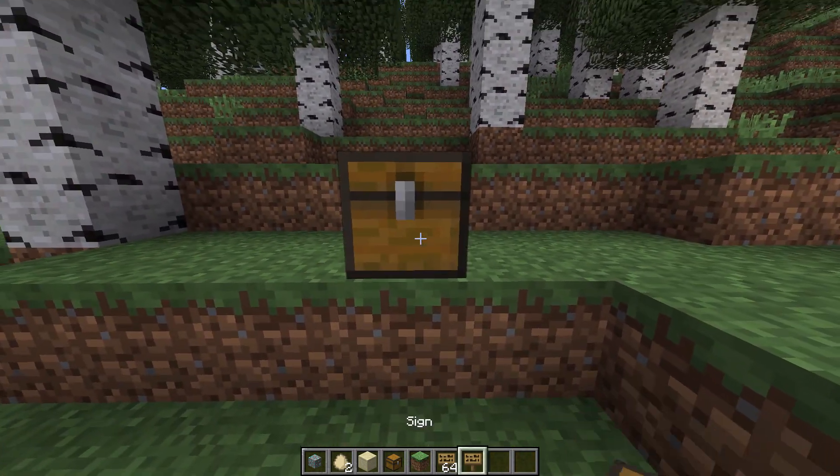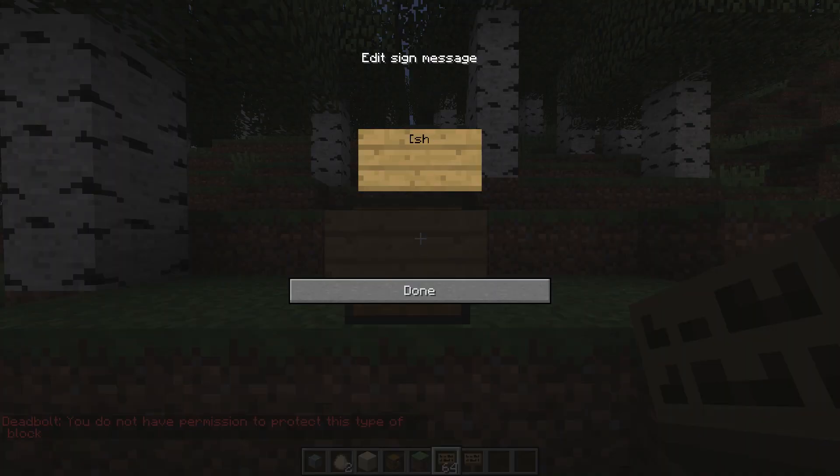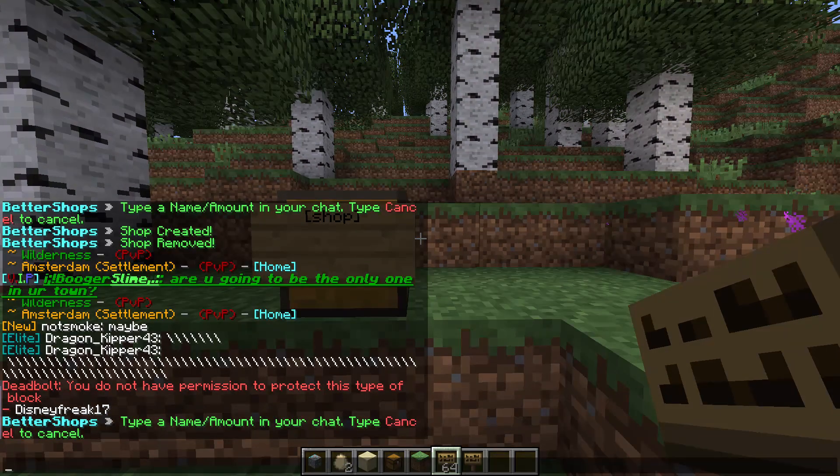All you have to do is get a chest and a sign. You put the sign on top of the chest and you type in 'shop', and then it tells you to name your shop. So let's name it something weird like Mickey Mouse Shop. I have no idea what I'm doing.